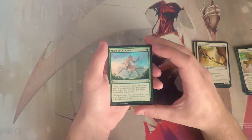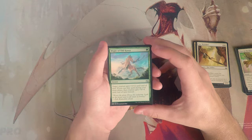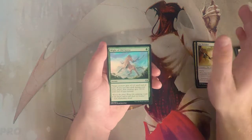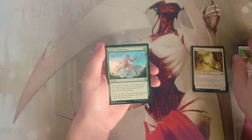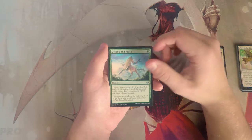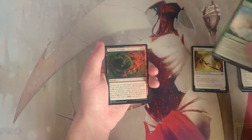Might of Old Krosa is an instant for one green — target creature gets plus two plus two, or plus four plus four if cast during your main phase. It's definitely powerful in infect but not as great in this draft format. It's a decent combat trick, but I don't particularly like it especially not as a first pick.